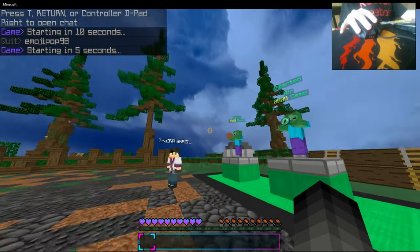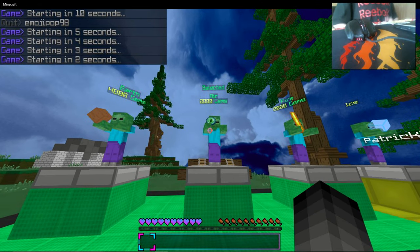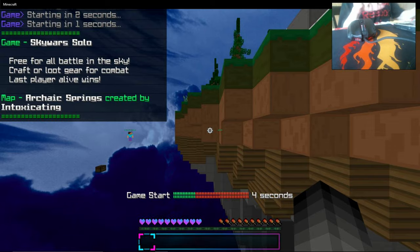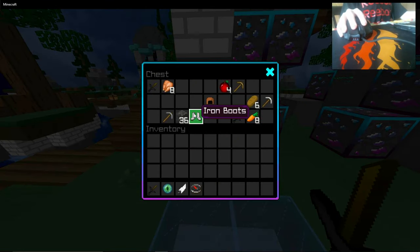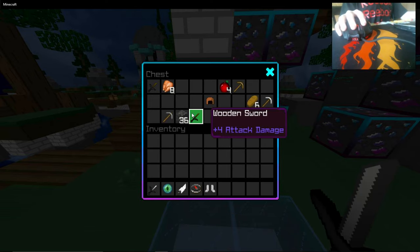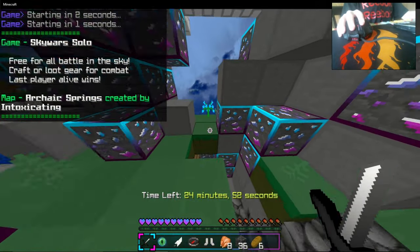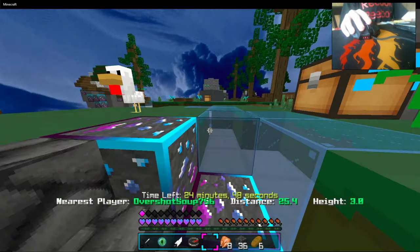I'm on the Mineplex server and I'm playing some Skyworks. Are we using the air kit? Because it's a really good kit. And as you see right here in the top right, there's hand cam. A lot of you guys are wondering what mouse I use and the jitter click. I jitter click and the mouse I'm using is the TechSmart Venus 16,000 DPI, I think, if I'm saying that correctly.